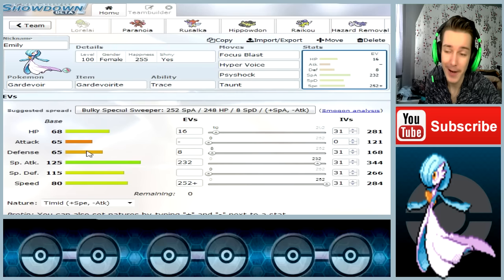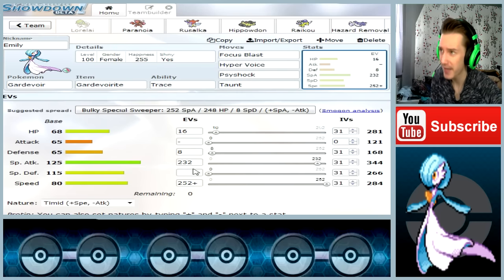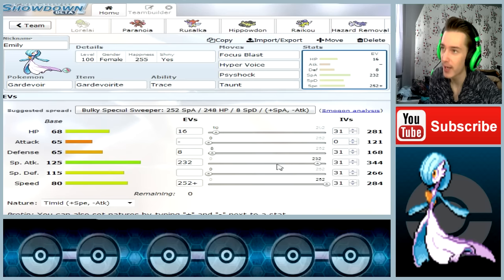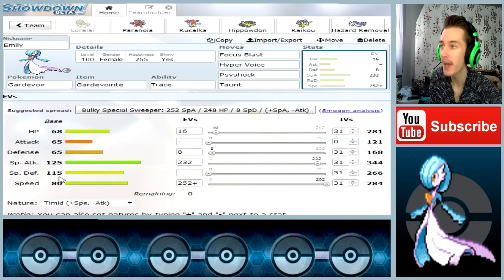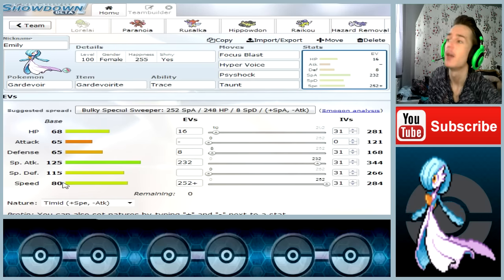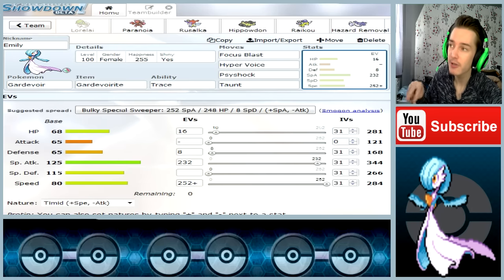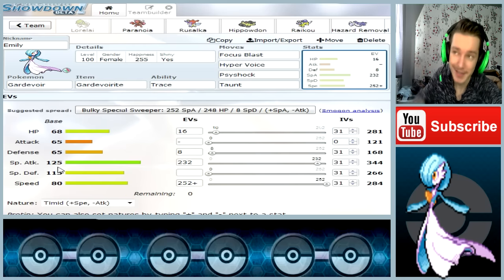You don't want to switch Gardevoir into a super effective physical attack — that would be a bad idea. It has 232 EVs into Special Attack, so it hits like a truck. It has a base of 115 Special Defense, so it can take some special attacks — it definitely takes those better than physical attacks. It also has a Special Attack base of 125, which explains why it hits like a truck.